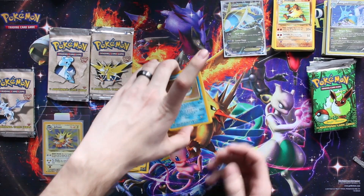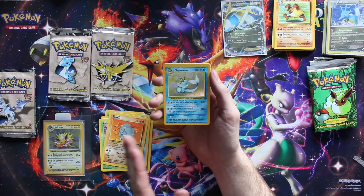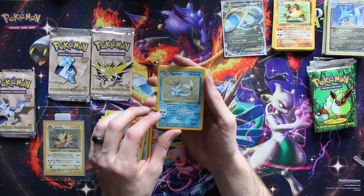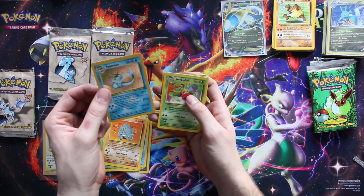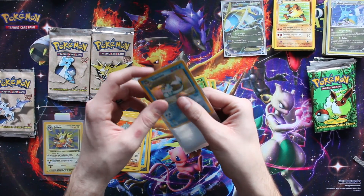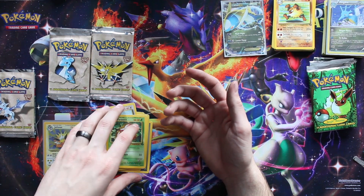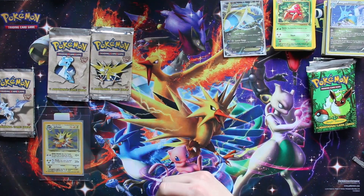Bellsprout, Rhyhorn - man, if that had been a Flareon that would have been incredible. This one is also a little off-centered left and bottom, but it's so cool to see cards with a perfect holo like that - untouched. You're literally the first person to touch these things. When you're a kid you just see swipe marks all across from constantly showing off your pack. Last one - Drooling Weepinbell, another Primeape, and a Parasect.